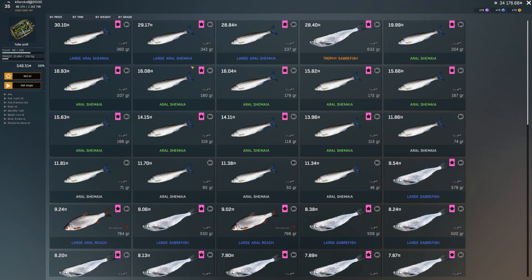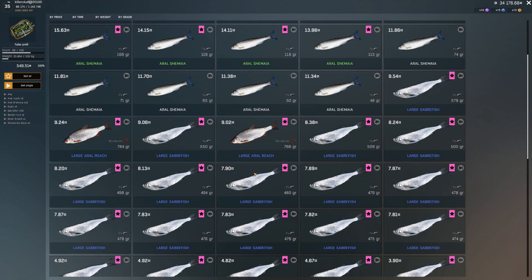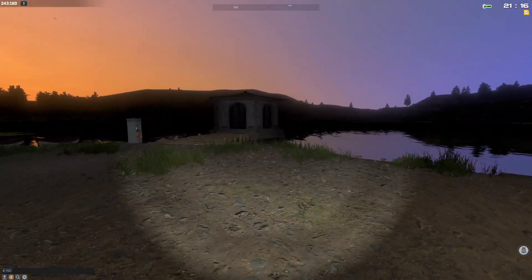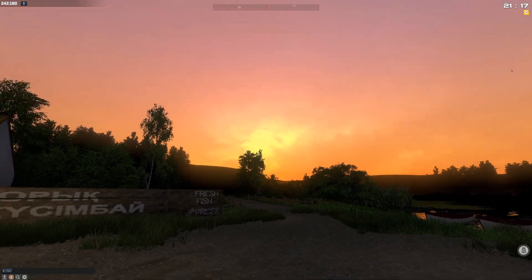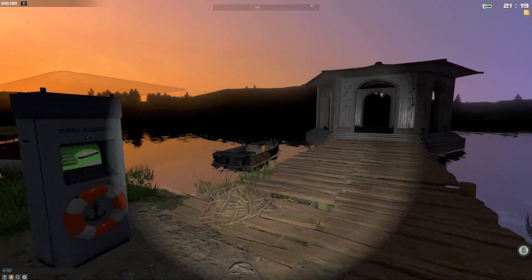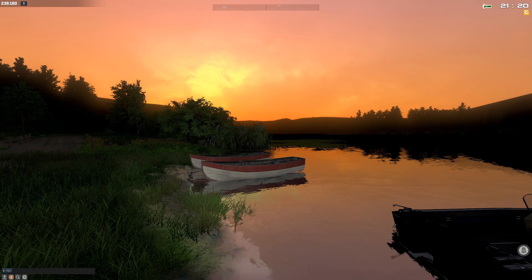Large Aral Shimaya — 30 silver for 360 grams, this is an expensive fish. We only have three of these and the rest are small ones. We have a trophy saber fish — I should have sold this, only 20 silver. Overall we made 550 silver in maybe half an hour or less, which is pretty darn insane. I did not expect to do this good. But thank you so much for watching this episode — I hope you get your trophy as well. If it helped you out, please like, please subscribe, let me know in the comments, and I'll see you next time!